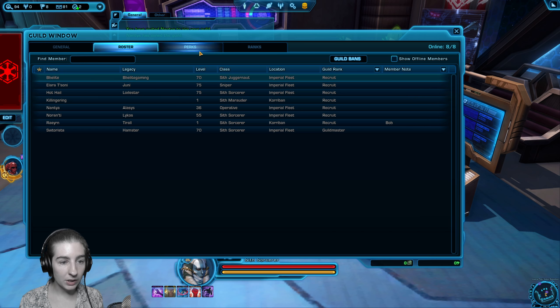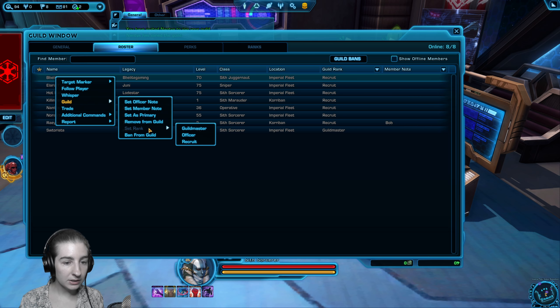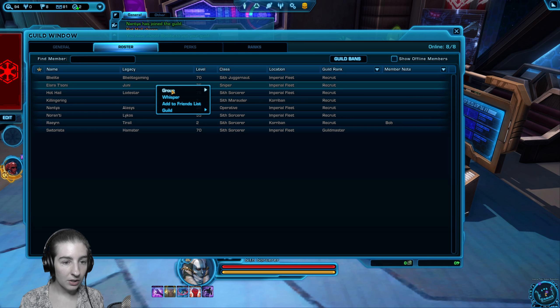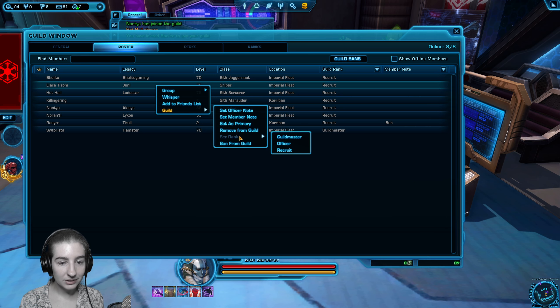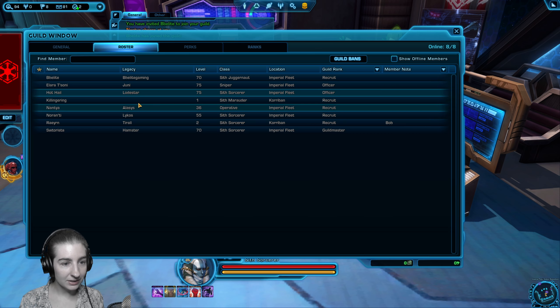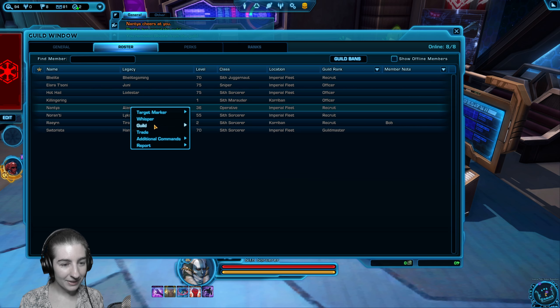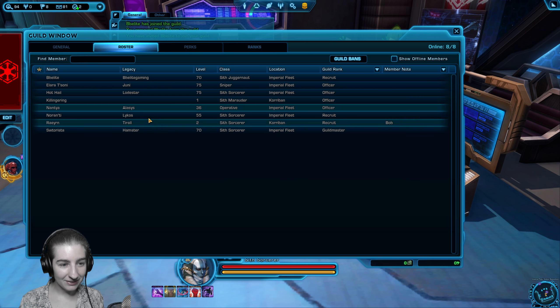We can go to the roster tab, right-click on their name, go to guild, set rank, and officer. I'll set rank to officer for each member.